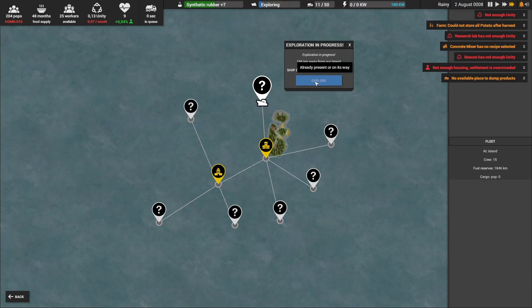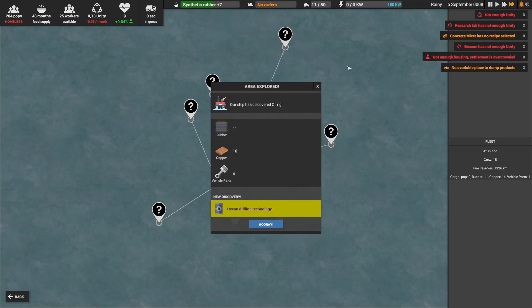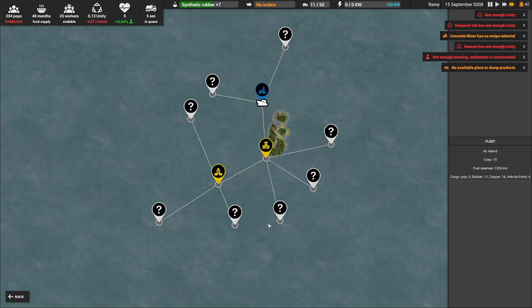The moment you arrive here, you do this. He's exploring — you need to wait a little bit, just be patient. Here above you see the progress box. It's almost done. Now you can see what we got: your ship has discovered an oil rig! That's very good.